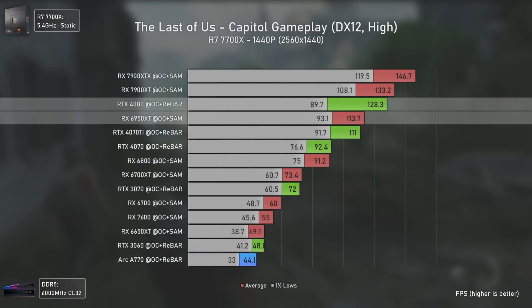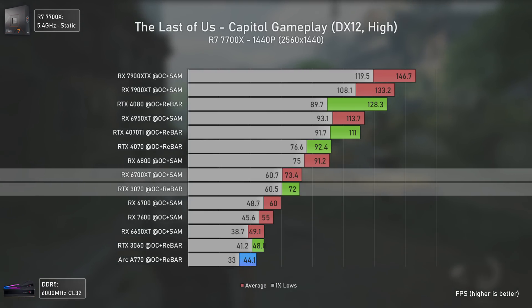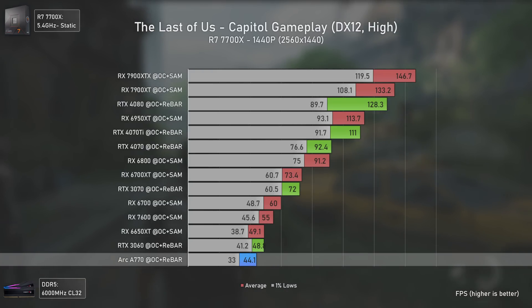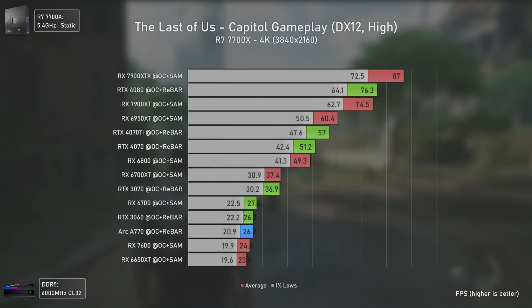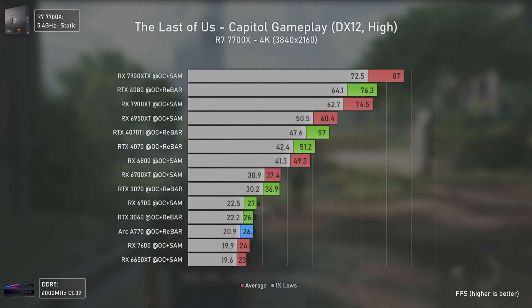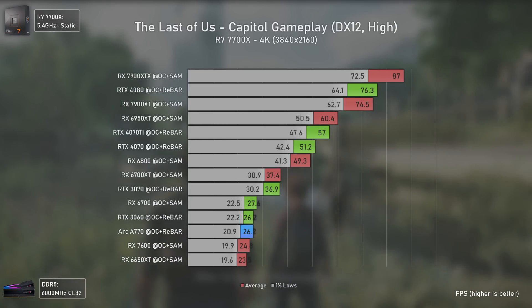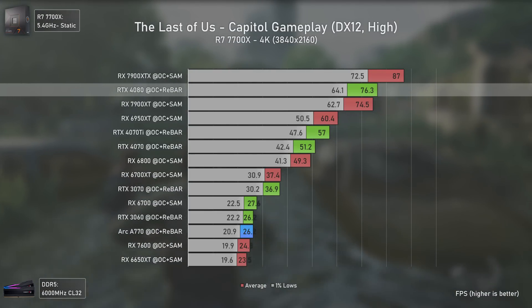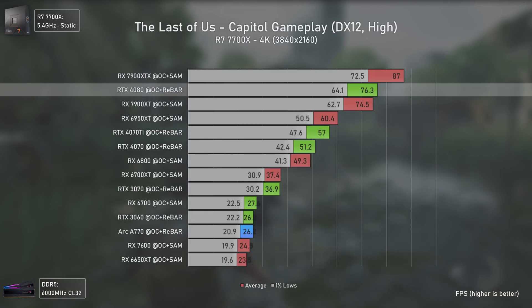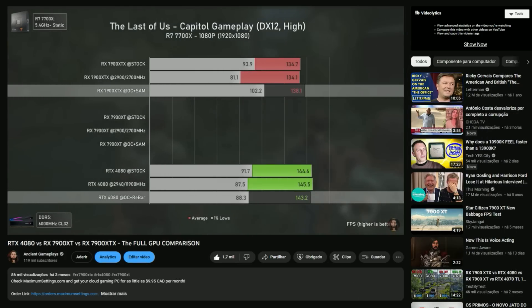The RX 6950 XT performs the same as the RTX 4070 Ti but is still behind the RX 7900 XT, which is a much cheaper card. The RTX 3070 is now matching the RX 6700 XT due to having more raw power, and the Intel Arc A770 is still the worst performer of all these cards, even with cards such as the RX 7600 in the mix. At 4K, the lower-tier NVIDIA cards start gaining advantage over the AMD ones, but we're talking about values under 30 average FPS. The RX 6950 XT beats the RTX 4070 Ti, while the RTX 4080 shows its true power — finally faster than the RX 7900 XT, but still slower than the RX 7900 XTX by around 14%.